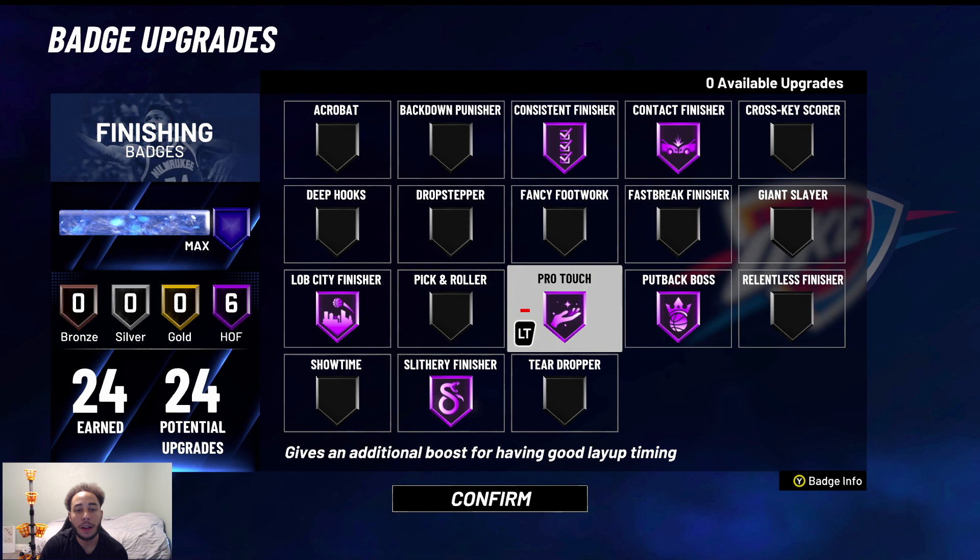So yeah, that's it for this video. I just wanted to roll through the finishing badges and which ones I think are the best. Like I said, I think Contact Finisher is the best one. So: Contact Finisher, Pro Touch, Consistent Finisher, Lob City Finisher — or Giant Slayer if you're a guard — and then Putback Boss and Slithery Finisher. I think those are the best finishing badges in NBA 2K21. Go ahead and let me know in the comments what you think, and if you have any questions. I hope to see you guys in the next one.